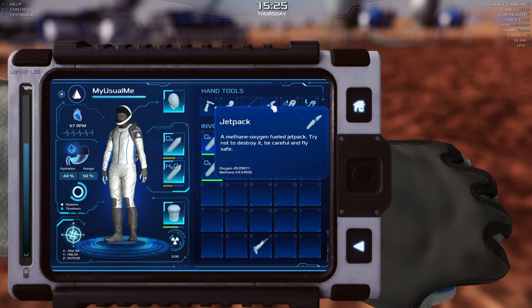It looks like this jetpack has about a 15 kilometer range. I wouldn't push it past about 12 or 13 at most. We can make it between either of our bases. So if you're going to make satellite bases you want to fly between, I would set them around 10 kilometers apart.